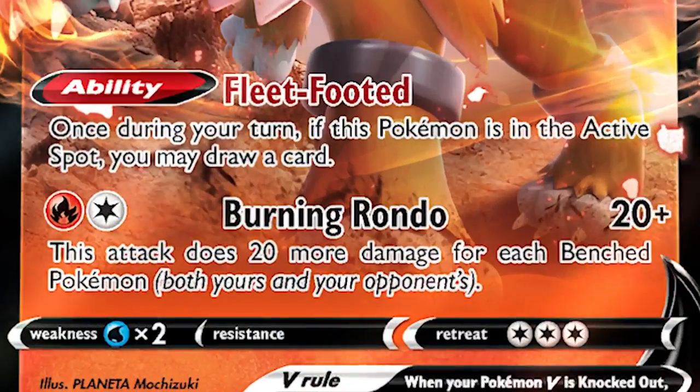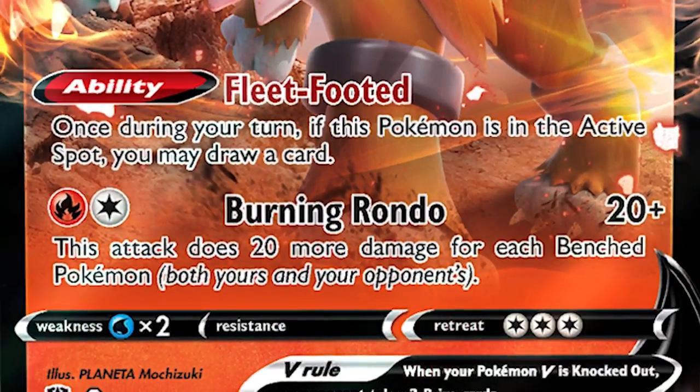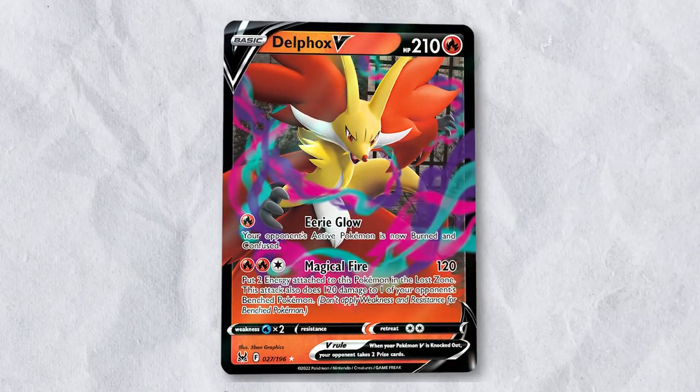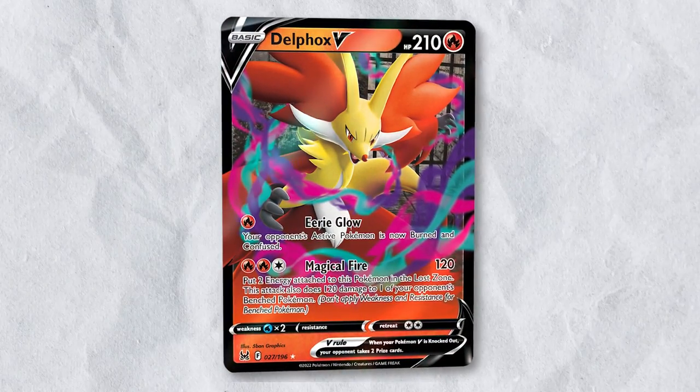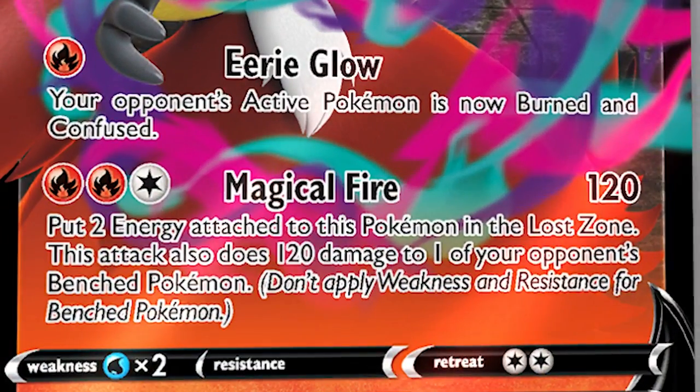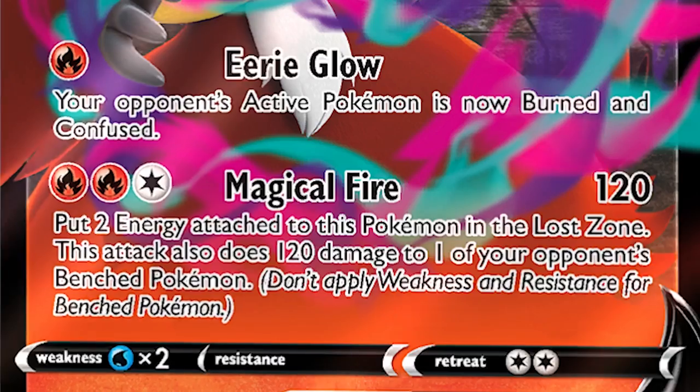Entei V is a solid attacker, has a good ability, and can use Forest Seal Stone, which made it a good inclusion for the deck. Since our entire deck focuses on dealing maximum damage to the opponent's active Pokemon, I also included Delphox V to unlock a hidden strategy of dealing damage to the benched Pokemon if needed.